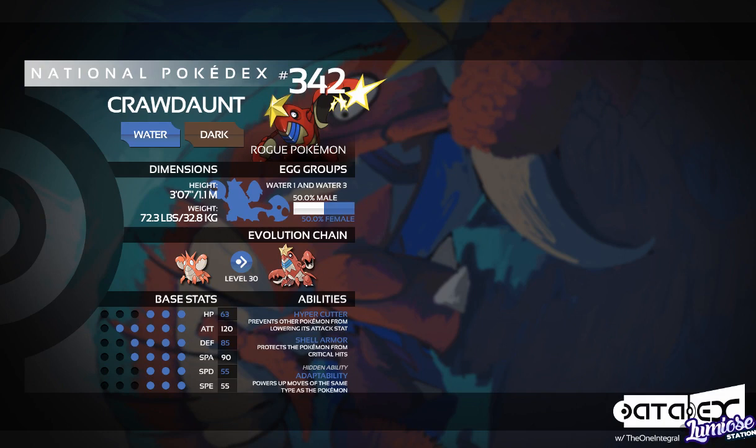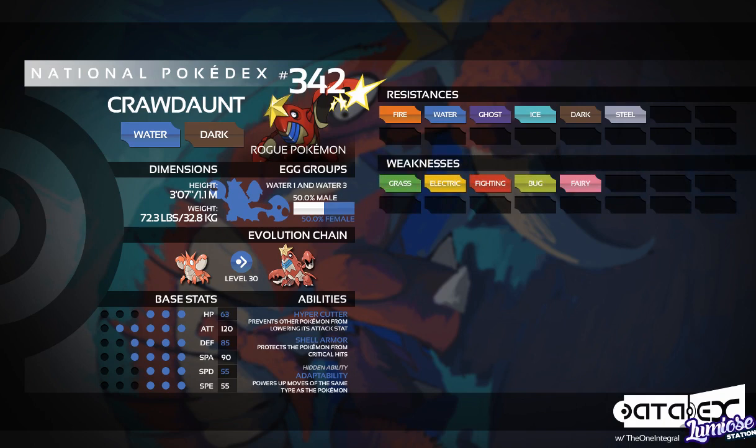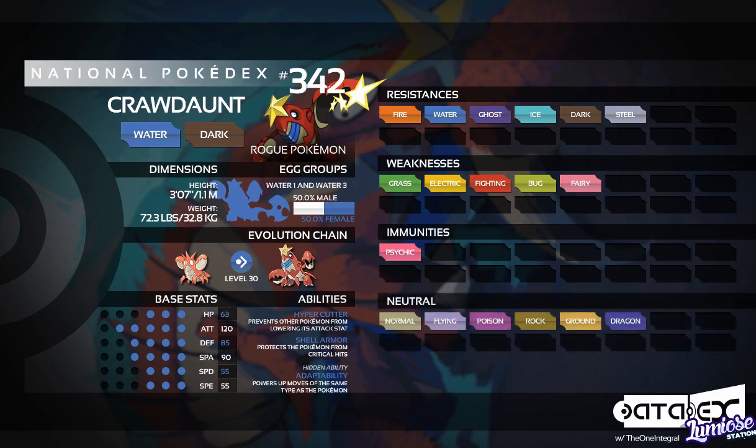Looking at Crawdaunt's typing, it's a Water Dark type — the same type as Sharpedo — which is a half-decent, reasonably good type. It resists 6 types: Fire, Water, Ghost, Ice, Dark, and Steel. It's weak to 5 types: Grass, Electric, Fighting, Bug, and Fairy. It's immune to one type, Psychic, and takes neutral from the other 6: Normal, Flying, Poison, Rock, Ground, and Dragon. So it has 6 resistances and only 5 weaknesses, which is actually winning. It can switch in on a reasonable amount of Pokemon, and with the Psychic immunity added on, it has a reasonably good switch-in lineup, since Fire and Water are pretty common types.